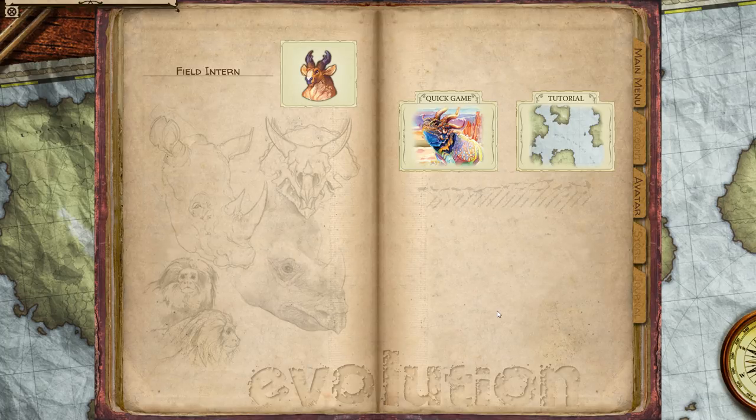First of all, this is a digital version of an existing board game, which means all the gameplay mechanics are already laid out and 100% solid. It also happens to be one of my absolute favorite board games — I've actually done a video on it before, specifically Evolution Climate. This is the demo build for their Kickstarter version, which is far from complete and yet is pretty darn slick as is. So I think there's a pretty impressive amount of development going in, which is why I'm going to make an exception and do this video.